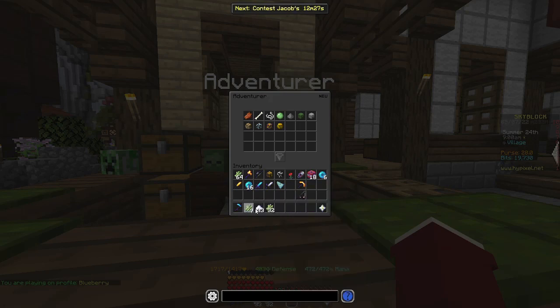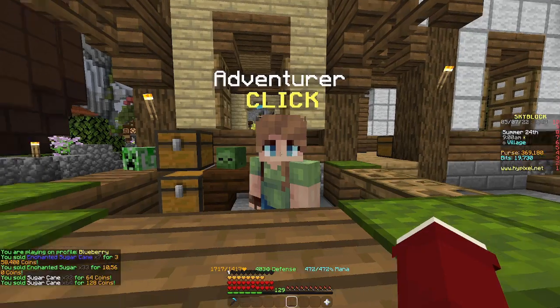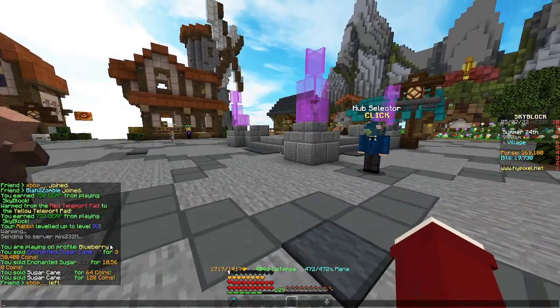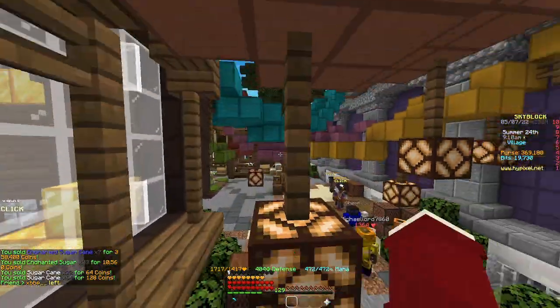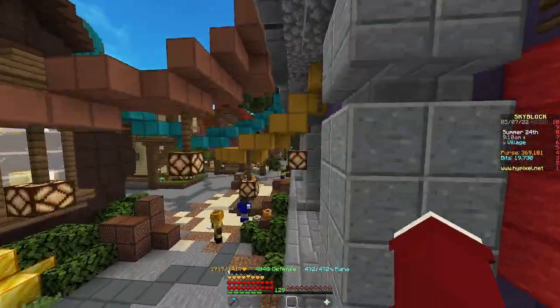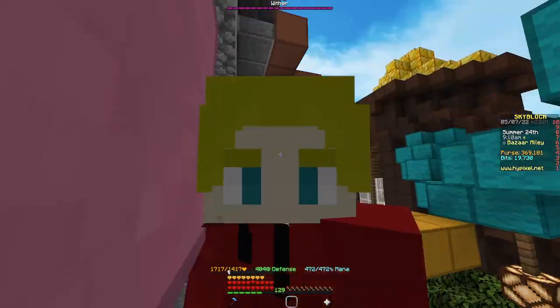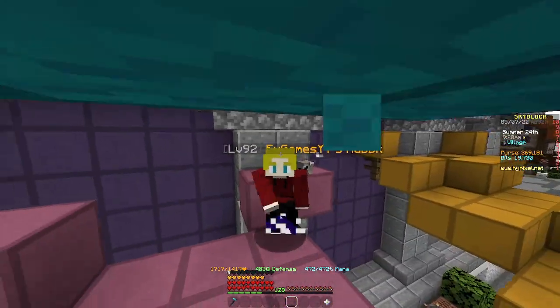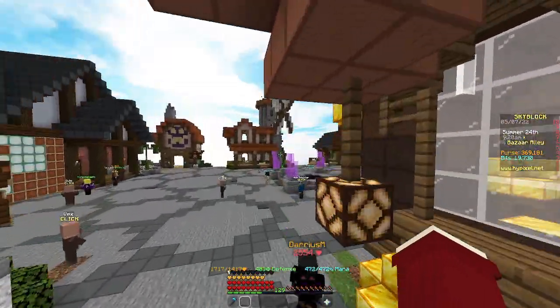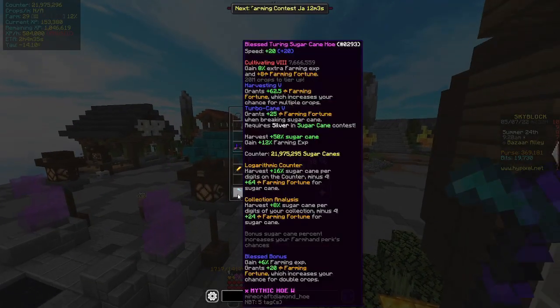We made about 369k coins. So that's 360k in 20 minutes — about 1.1 million coins per hour. And that is also about 450,000 XP per hour with the rabbit pet and the farming hoe. Not bad.